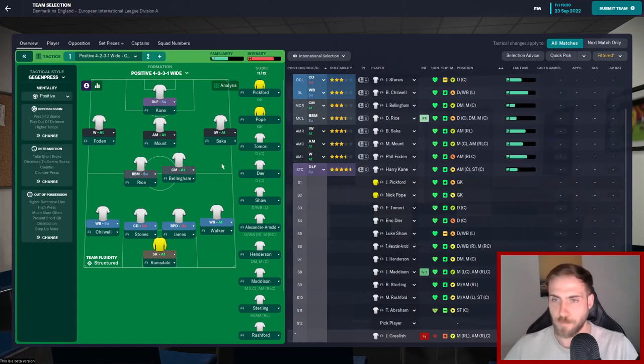Here's how we're lining up based on current form: same back four as before — Chilwell, Stones, James, Walker — and Ramsdale at the back. Then Rice and Bellingham in midfield. Foden on the left as a winger, Mount as the attacking midfielder, and Saka on the right-hand side as the inverted winger, with Kane up front.